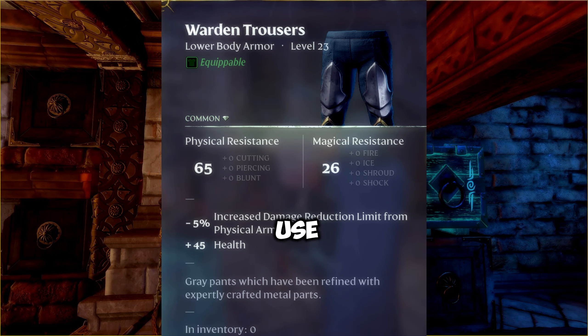Warden Trousers. Avoid using these pants in defense builds, because the skills you pick in the tank tree already overcap the damage reduction limit, and the pants don't give anything extra into that stat.